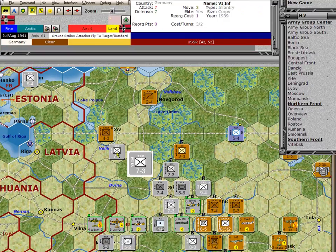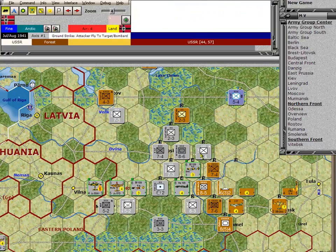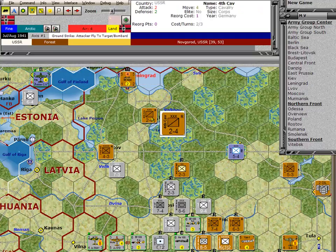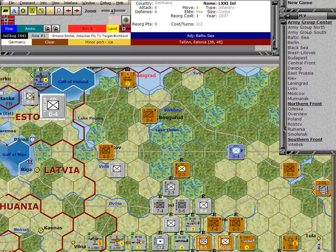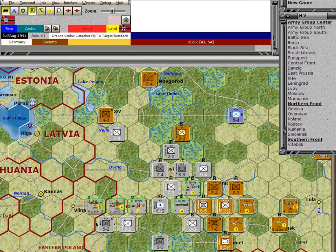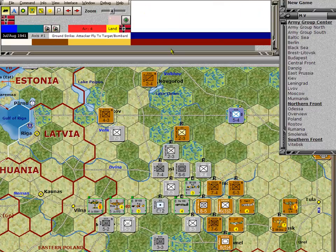There's a standoff here, but the only reserve unit the Russians have in this area is the 2-4 Cavalry. The Germans, on the other hand, have the 6-4 infantry which can come across, and they also have an awful lot of strength down in here. The two units here are seven strength points — you can use the table at the top to see how strong each of the hexes are.